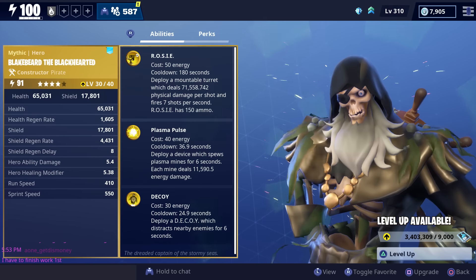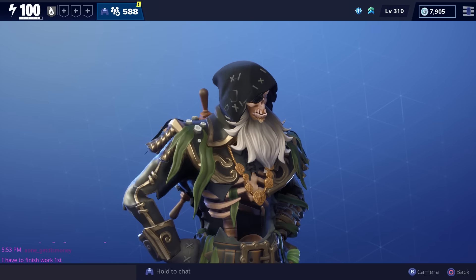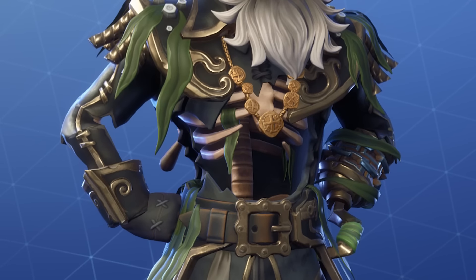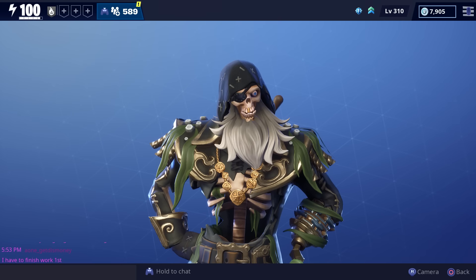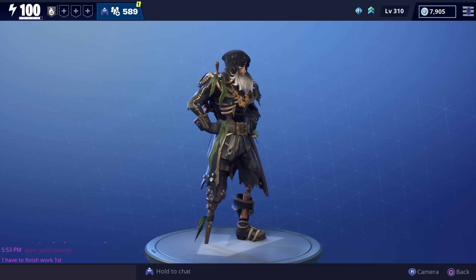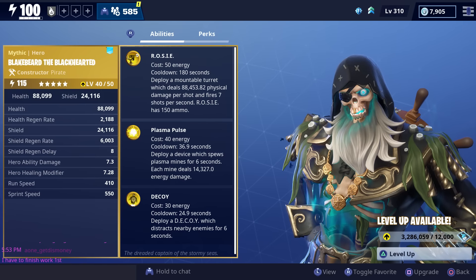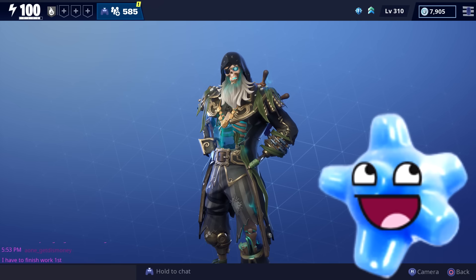After we evolved him to four stars, oh wow, he lost his face and half of his body. His beard is also white now, and it looks like he has some seaweed on his outfit as well as a treasure map in his boot. This is what he looks like after you evolve him to four stars. He also has a sort of blue glow now.